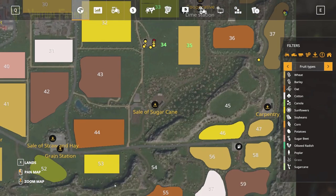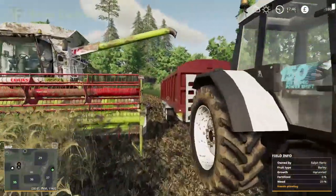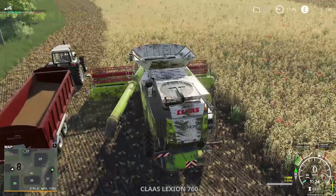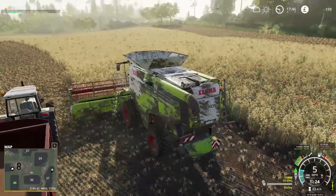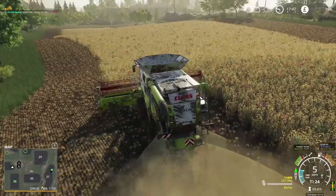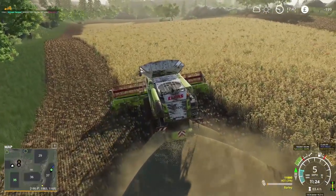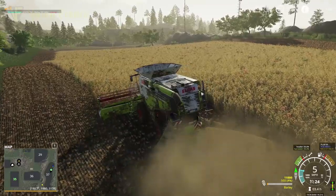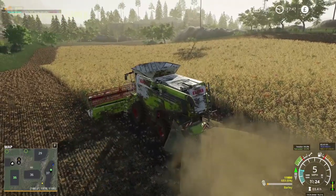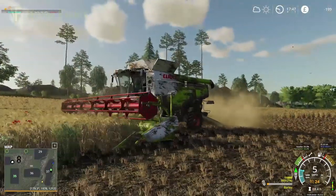The grain elevator is not too far — fairly easy track — and field 44 is going to the grain elevator as well. The combine fits perfectly with this Marshall trailer. We'll start the combine up again. We know that pretty much all of this field should fit in our combine, and two loads of our combine will fill our trailer. Let's knock out the rest of this headland and see how close we get to completing this field with another grain tank.